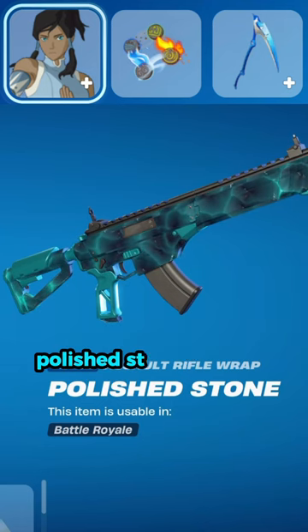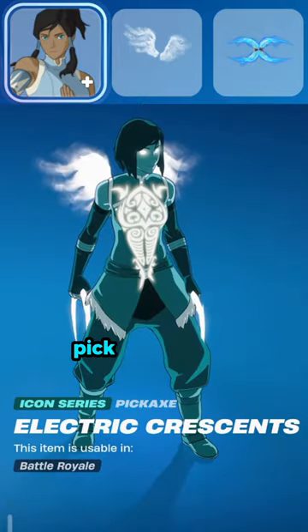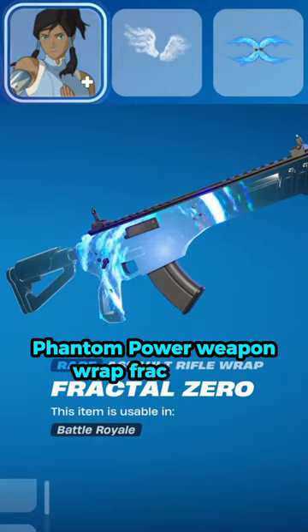Combo 3 continued: Weapon Wrap Polished Stone. Combo 4: Backbling Perfect Wings, Pickaxe Electric Crescent Style Phantom Power, Weapon Wrap Fractal Zero.